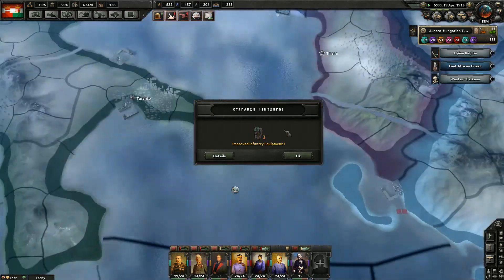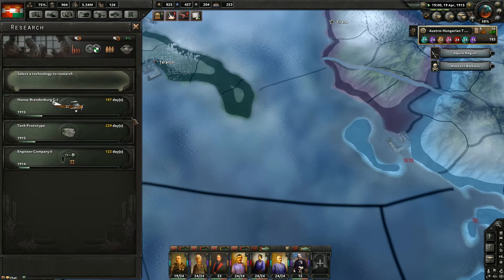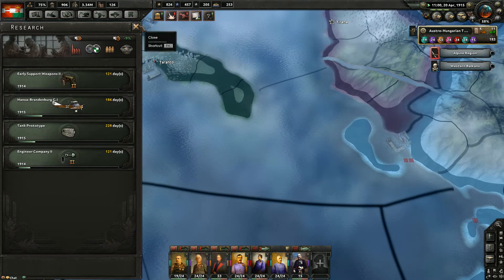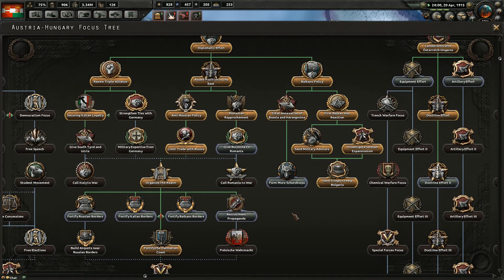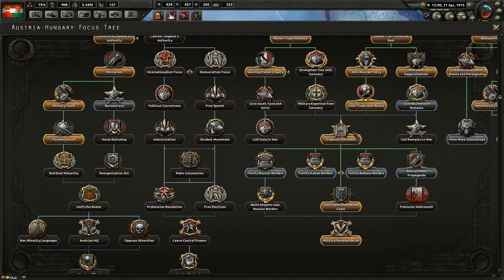I've got supply needs basically from all standpoints right now. Except for infantry equipment, so I need some artillery and support equipment. Bring out the military factories, boys.